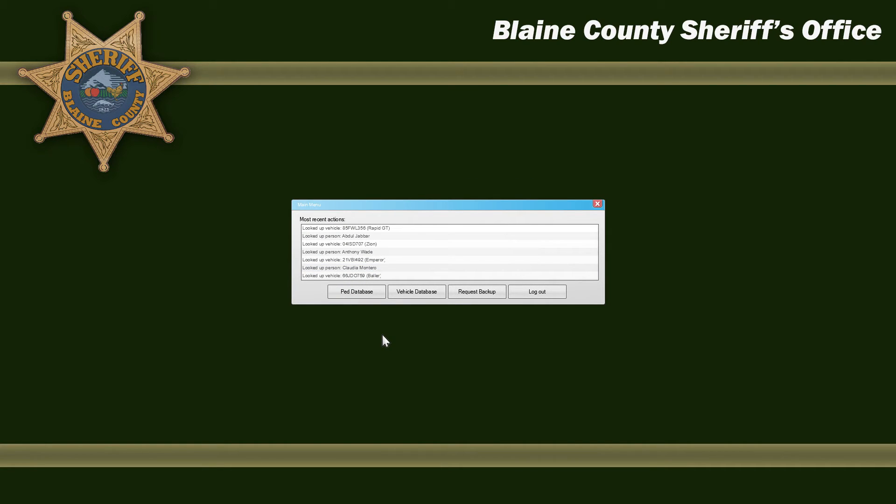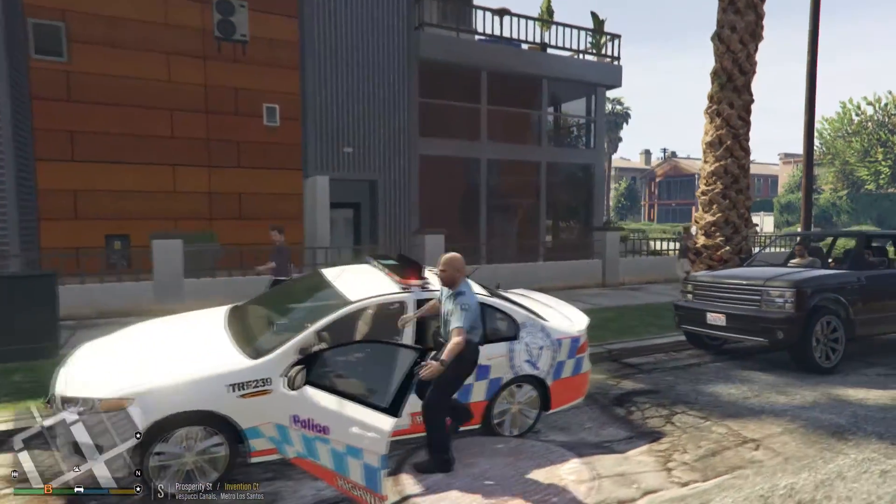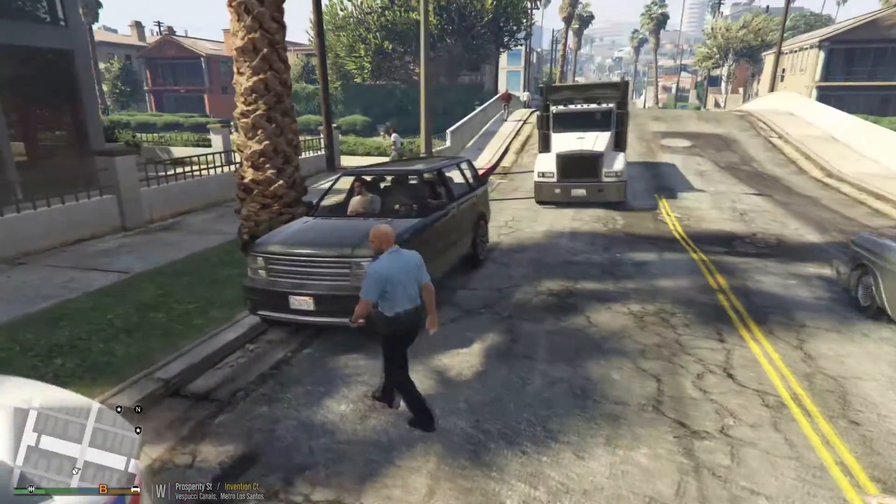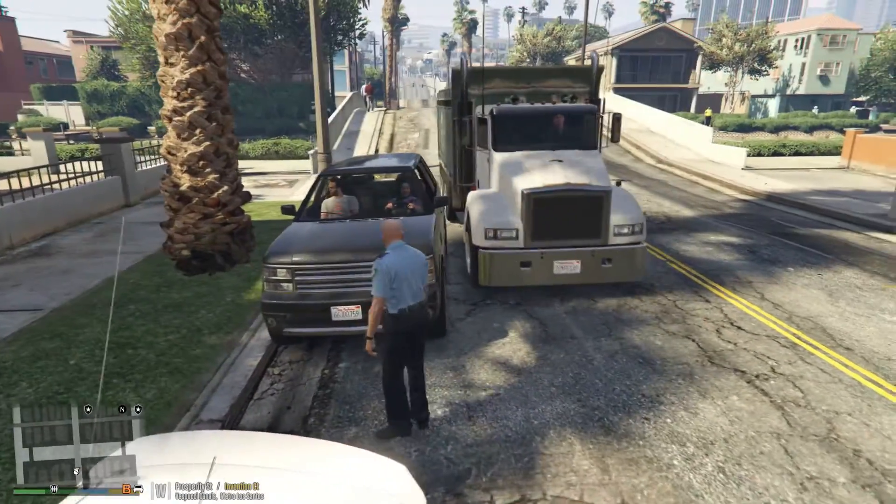Once you're happy with the information you've got, you can then conduct your traffic stop further. We're going to log out using the logout button, get out of the vehicle, and wait for this truck to go past so it doesn't run me over.